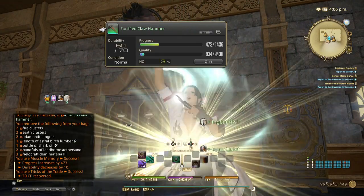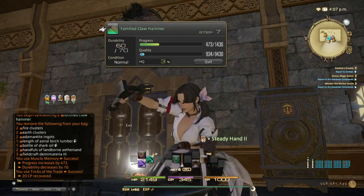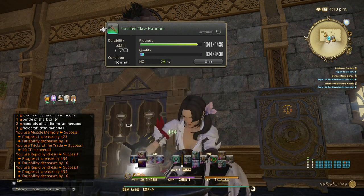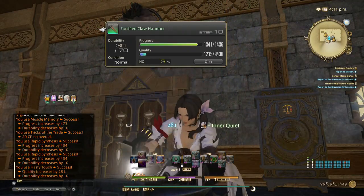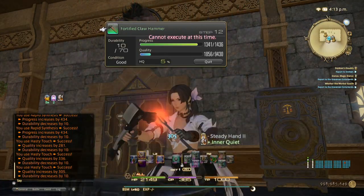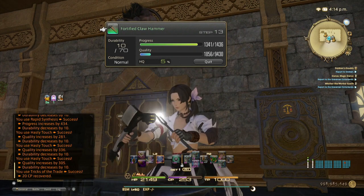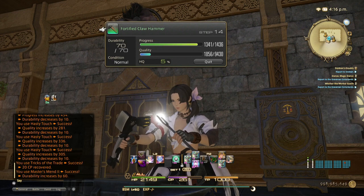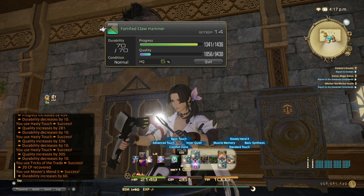Ingenuity II, Careful Synthesis, Steady Hand II — one, two — Rapid Synthesis. You need 260 progress, then just Hasty Touch. With 870 craftsmanship you only need Basic Synthesis to finish after your Rapid Synthesis, so we can remove the additional skills and just use Basic Synthesis. This gives us room for Innovation, which increases quality a lot.